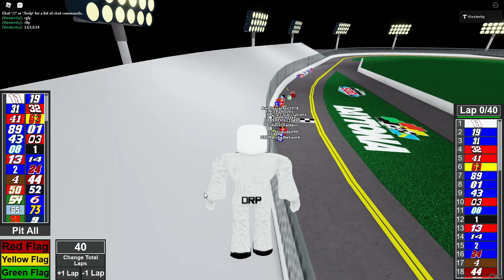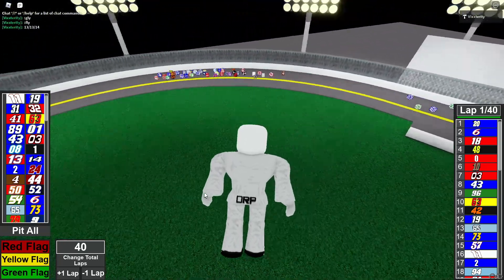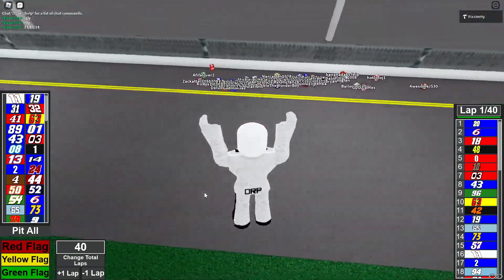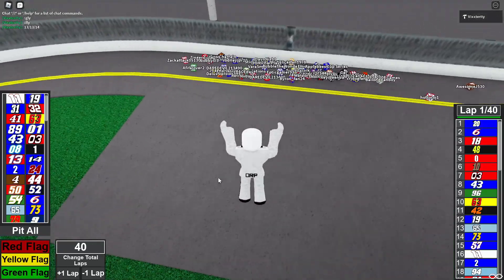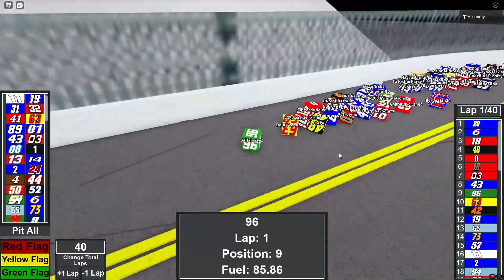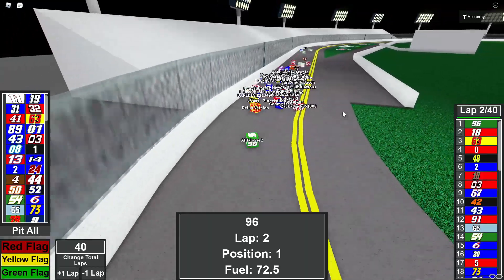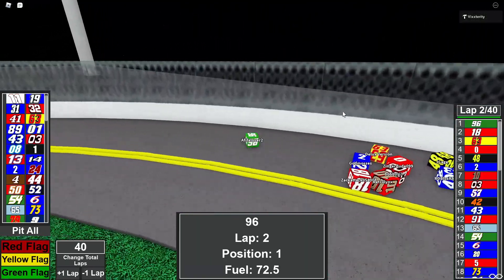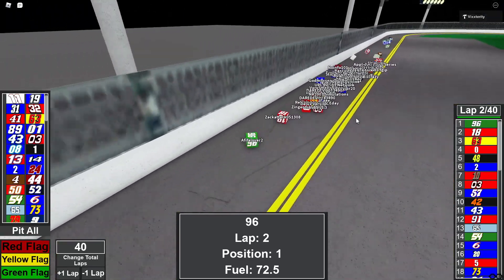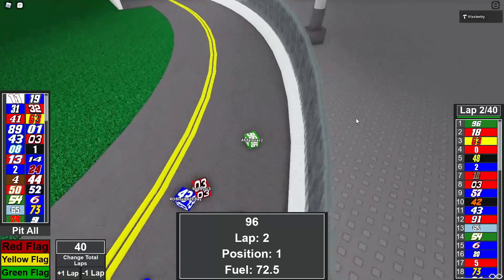Green flag underway at Daytona — and that is not a great way to start off the race. It's okay because it's stage one, no redos. As of right now, the 96 of A FIFA Lover has taken the lead, Deluxe Version in second. If this was the third stage, then we would probably call a caution. Remember, Daytona is all about close pack racing. That's what this track specializes in, and that's what those guys are doing right now.